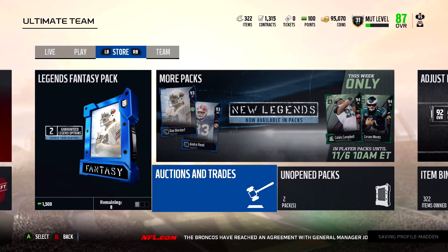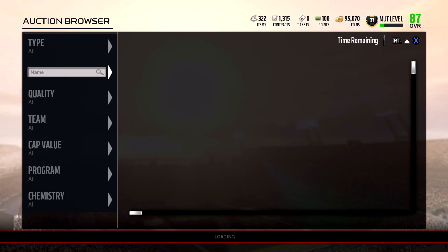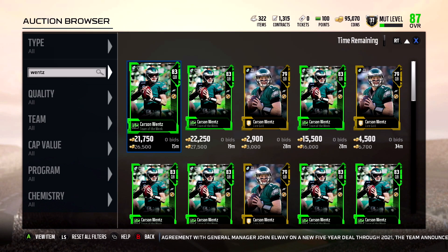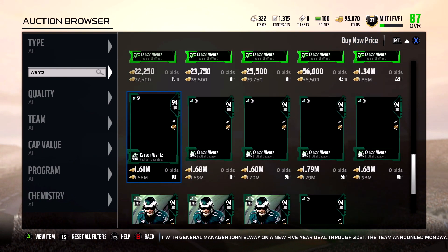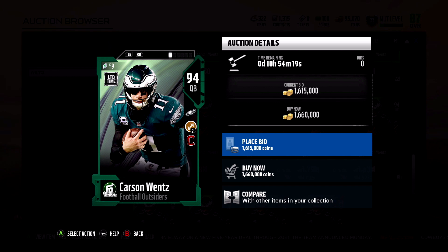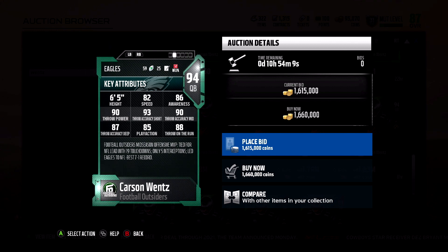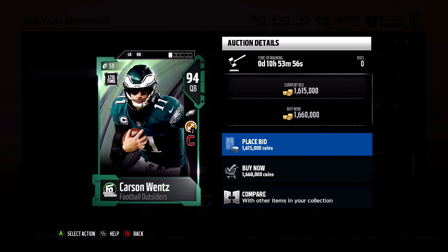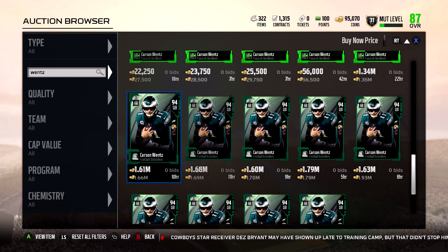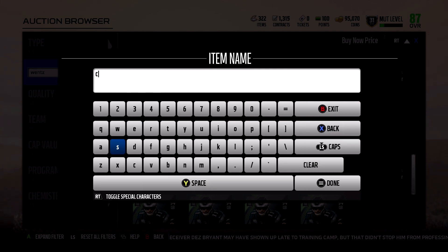Let me show you the new cards that just came out — it's Carson Wentz. These are midseason heroes. Wentz has been killing it in the NFL right now, the Eagles are doing fantastic. The Football Outsiders Carson Wentz is 1.6 million coins. He's a limited edition with 82 speed, 86 awareness, 90 throw power, 93 throw short, 90 throw mid, 87 throw deep, 85 play action, 88 throw on the run. For 1.6 million I don't think so, but he probably plays like a beast. You also get the Eagles cam and a toughness cam.